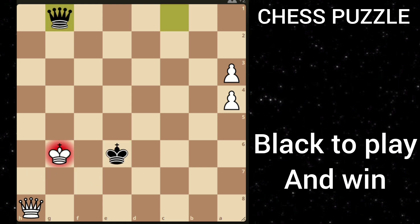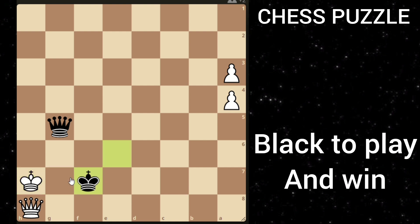If he plays king h6, then you can play queen h2 check, king g7, queen g3 check, king h6, queen h4 check, king g7, and after queen g5 check, king h7, you again play the amazing king f7. Now black is in the same position with so many checkmate threats.